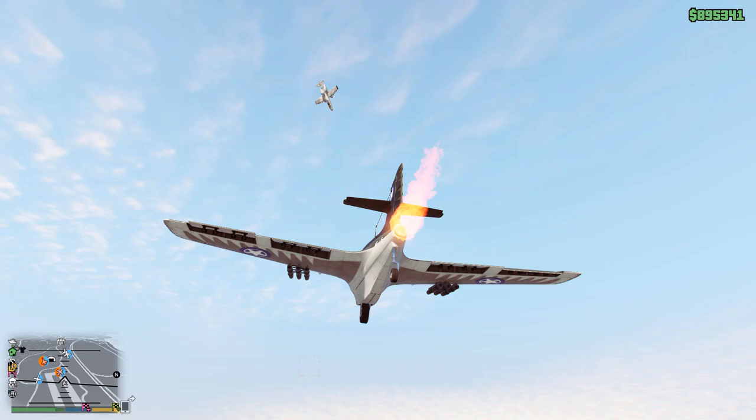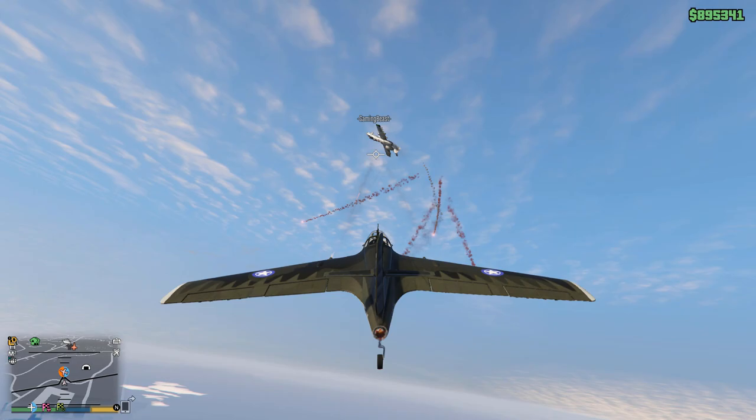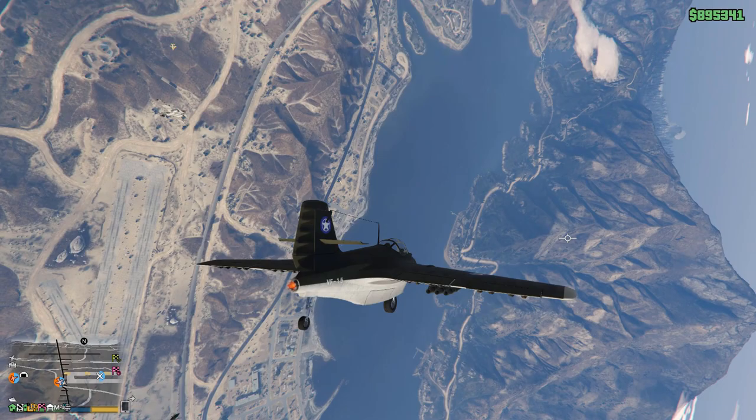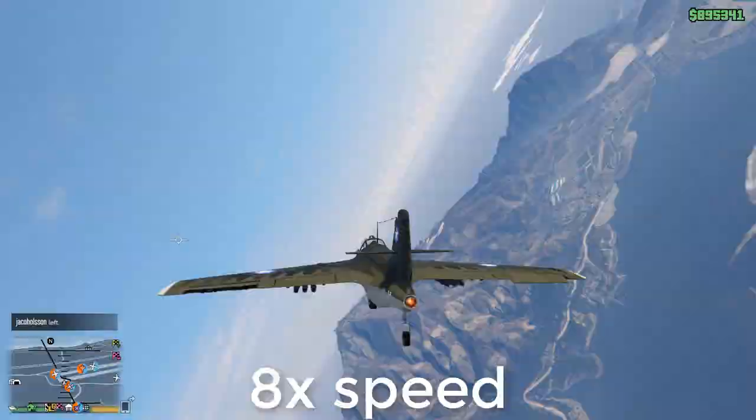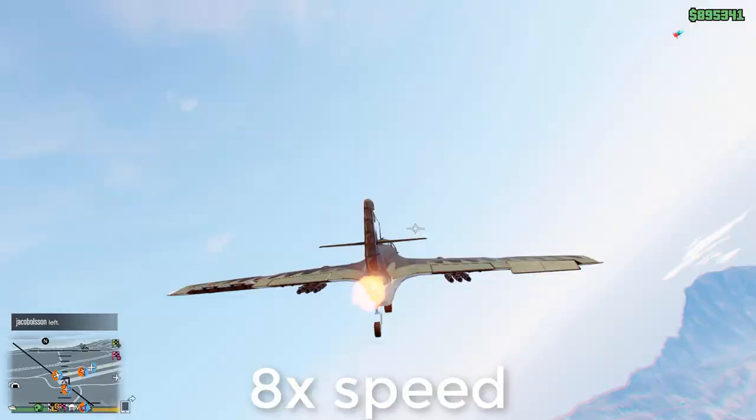The opponent can attempt evasive maneuvers to try and confuse the Starling pilot — which my opponent for this video was trying to do — but the amount of time it takes for the opponent to take advantage of that confusion just isn't long enough; I can get turned around and start aiming at them again. What the Starling can also do during a battle is use non-explosive machine guns to slowly chip away at the rival plane's health. It takes a long time, but ultimately the Starling is going to win the battle through attrition alone.